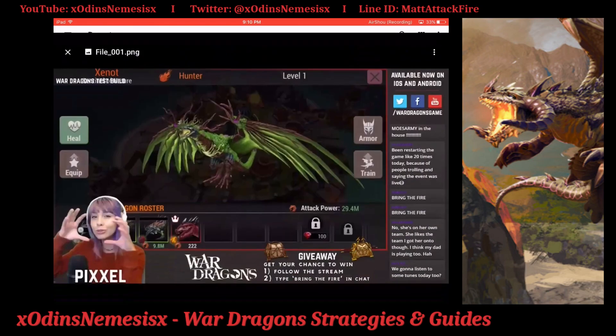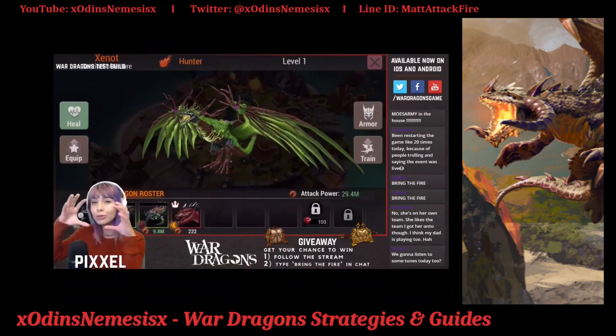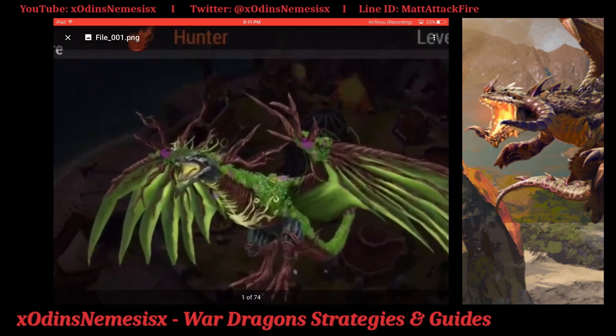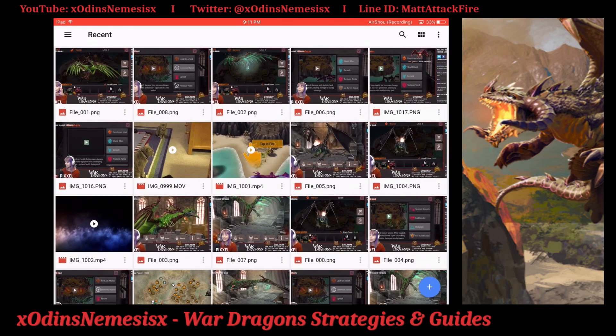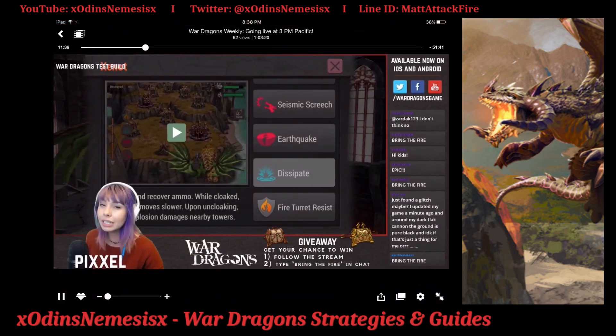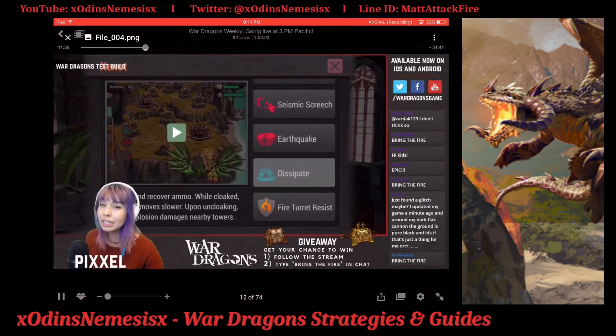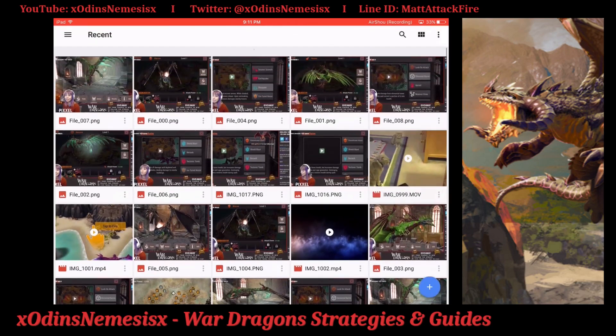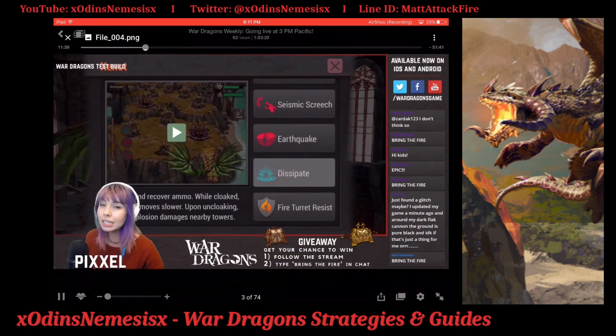The final dragon is the hunter — Xenot. He's basically like Boris's mother because of all the flowers. Now, his first spell is Earthquake: one rage, hits up to five buildings at once, deals about 25% damage to buildings and immobilizes them for two seconds. If there's no red mage tower, use this ASAP — 25% damage and two seconds of immobilization is plenty of time for hunters.